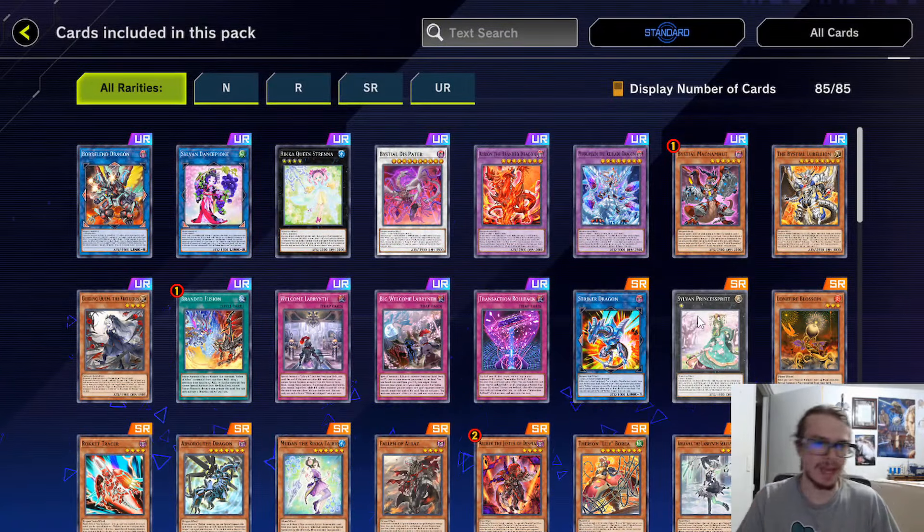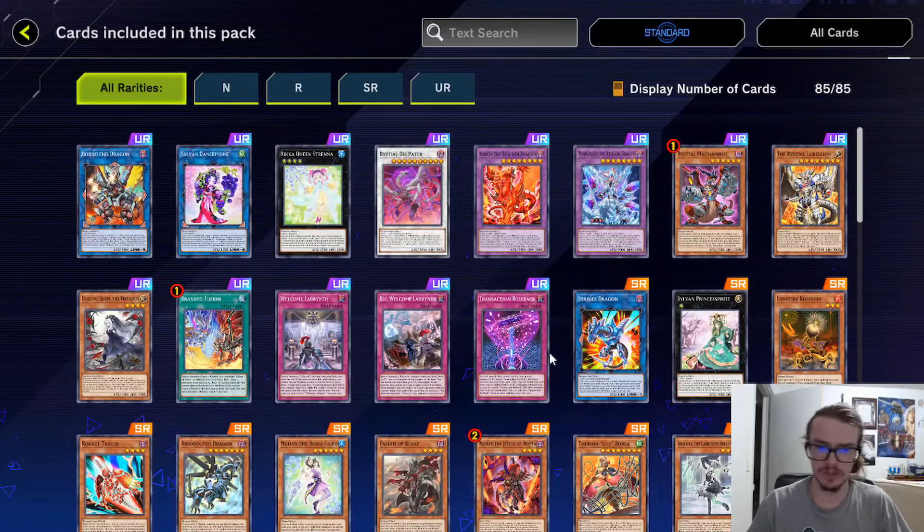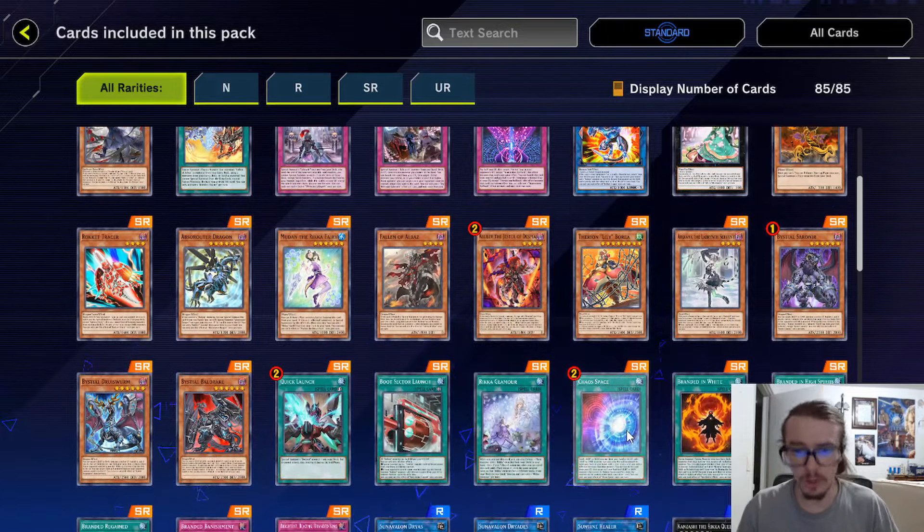We also have this Reprint Pack, which I didn't talk about. It has a lot of solid reprints — we have Lab reprinted in here, more specifically the Traps. We have things like Boraland and a bunch of the Branded stuff. Actually, it's mostly just Branded in here, let's be honest.